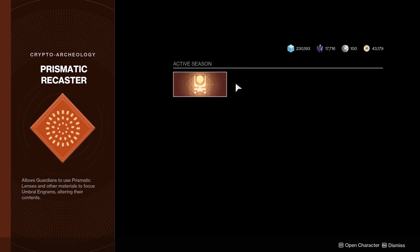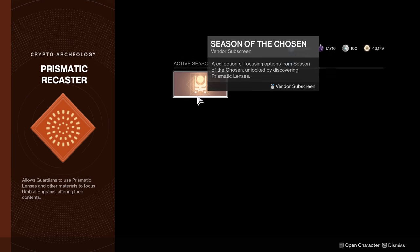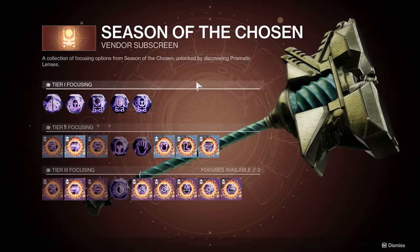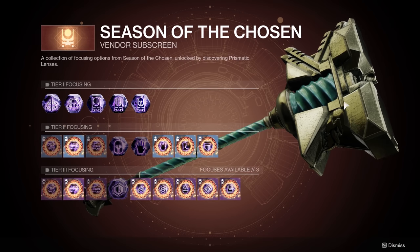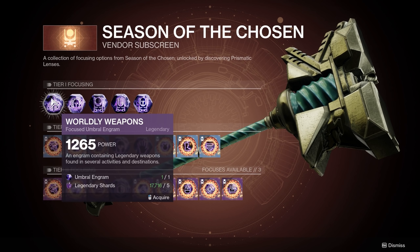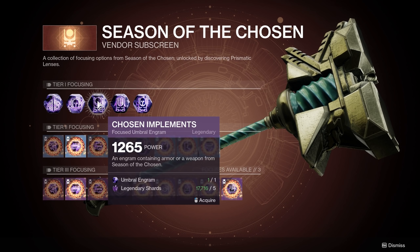The Prismatic Recaster has an active season section — currently Season of the Chosen — which will likely become a legacy section next season. First tier focusing is cheap: one umbral engram and five legendary shards gets you either weapons or armor from world activities, or chosen Season of the Chosen weapons or armor. Since I have way too many legendary shards this isn't a big cost, but for new players they're not hard to come by anyway.